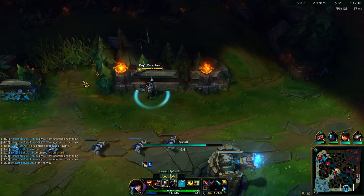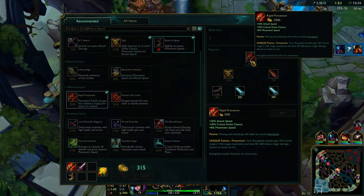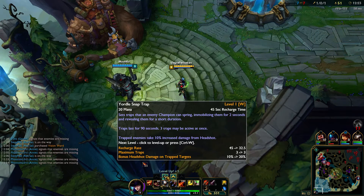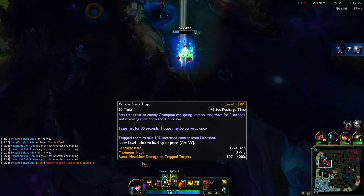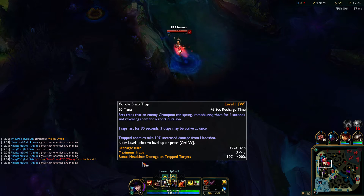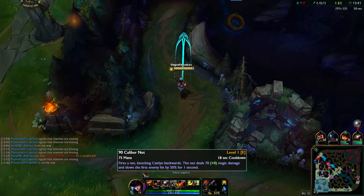Basically by building crit on Caitlyn, you increase the percent damage that your headshots do. By full build your headshots will actually be scaling really hard, which sounds nice. I'm going to buy this item. So it's basically Static Shiv except cooler - when you're at 100 stacks you get bonus headshot damage. Every time you level up Trap on Caitlyn, bonus headshot damage on trap targets. I'm going to max W second.